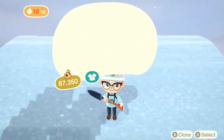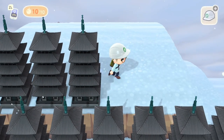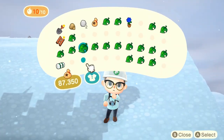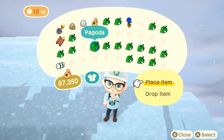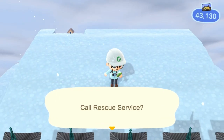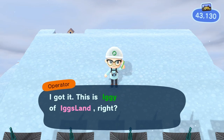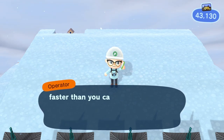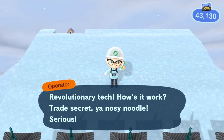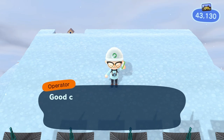I was hoping you could put your house up here so you can use rescue services to teleport up there. Unfortunately, you cannot do that. If anyone discovers how to do that, please let me know in the comments. And last thing: if you do get stuck up here and you forgot to bring a ladder, you can use rescue services to go back home or to the plaza. Do note that it does take 100 Nook Miles to use it, or you can just save the game and you'll be teleported back to your house when you open the game up again.